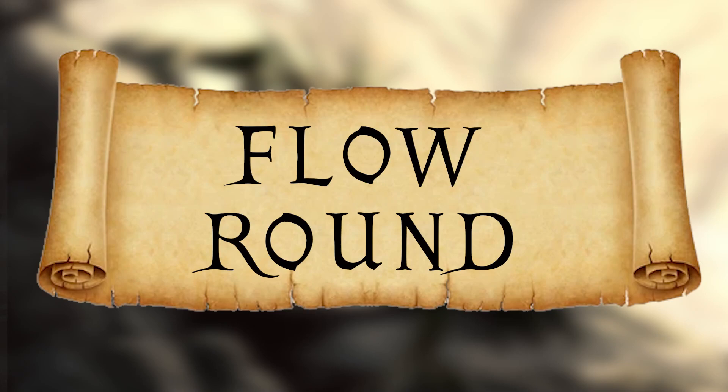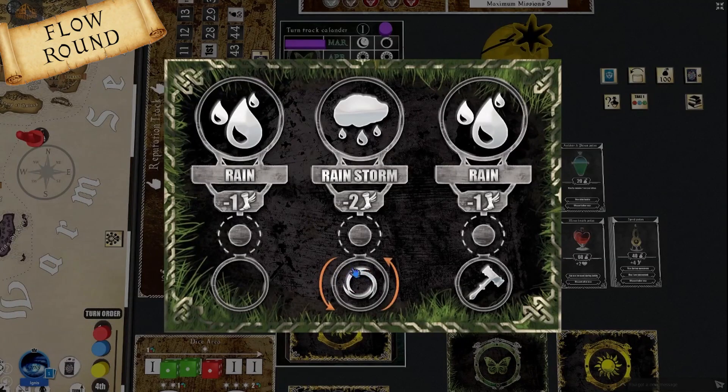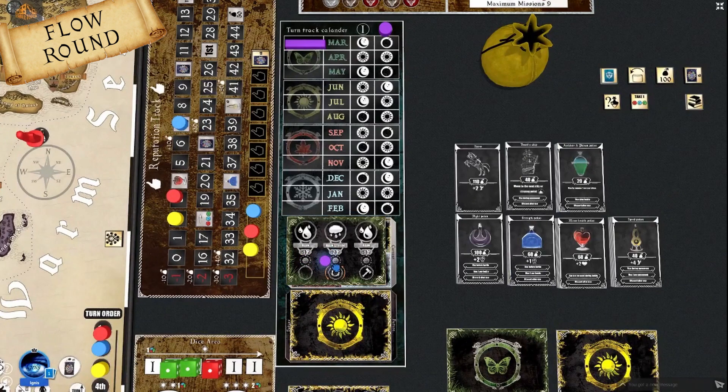The last type of round is the flow round. When the weather token lands on the flow symbol, we enter a flow round — representing increased flow present in the world of Atosia. Each character has its own special ability that can only be performed during such a round.